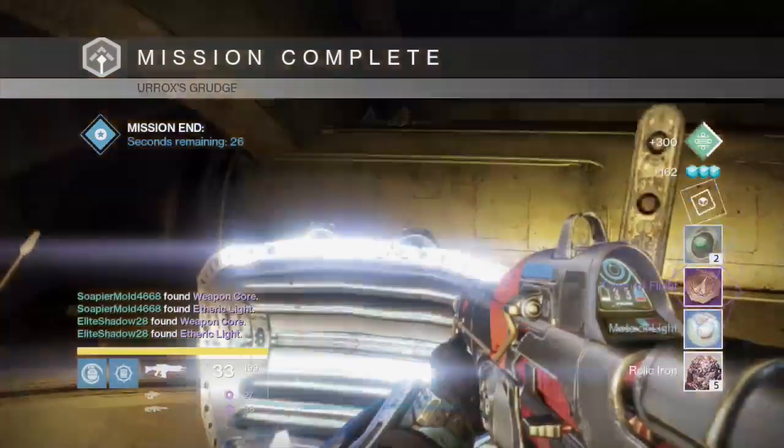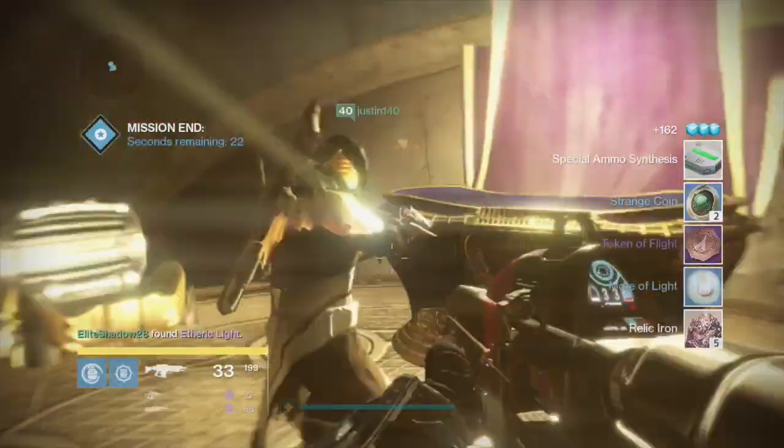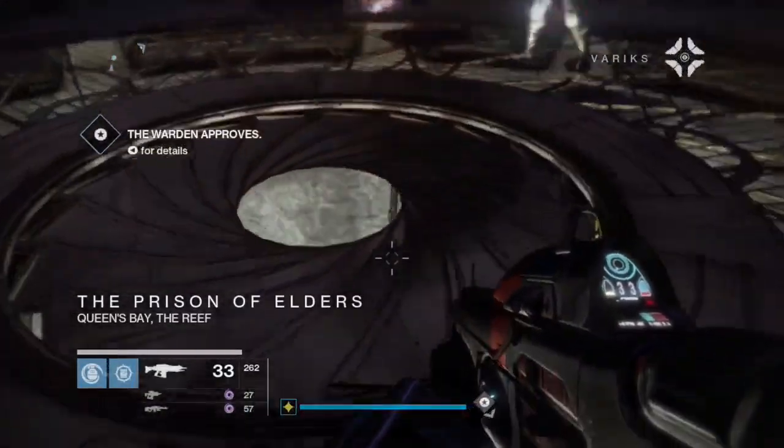So just do level 34 and there'll be quite a few ultra bosses that you have to defeat, and when you've done that you'll get exotic engrams if you use 3 of Coins.